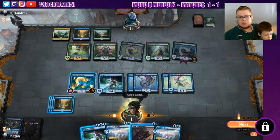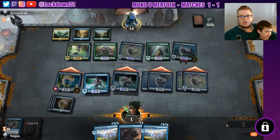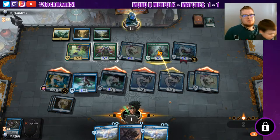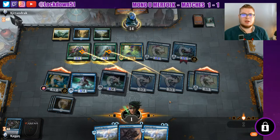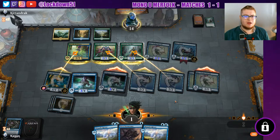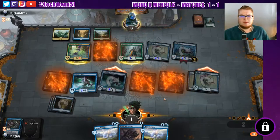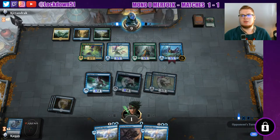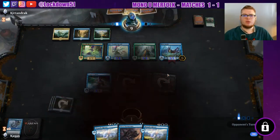Yeah, it's basically GG. We'll just play our Tempest Djinn. Give it to them. Well, it was a good game. They came back from that mulligan — they can do it. I probably should have played a little bit more patiently. I don't know. But GG to them. That was good. That's fair.